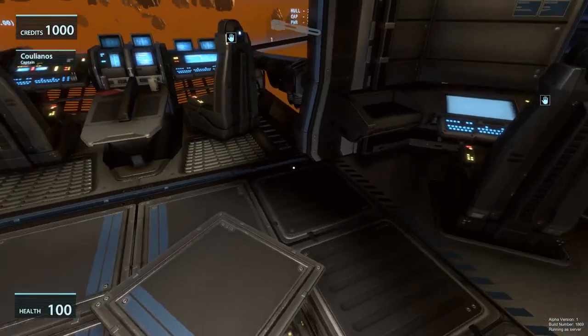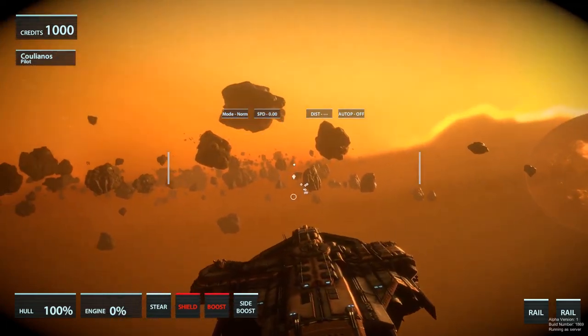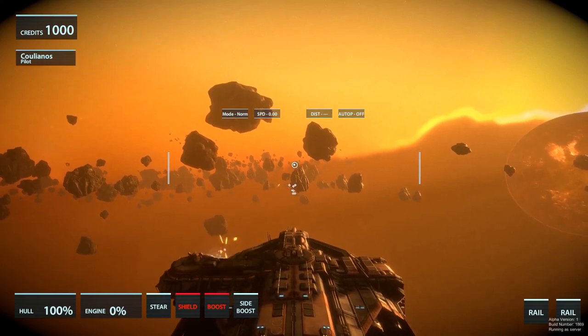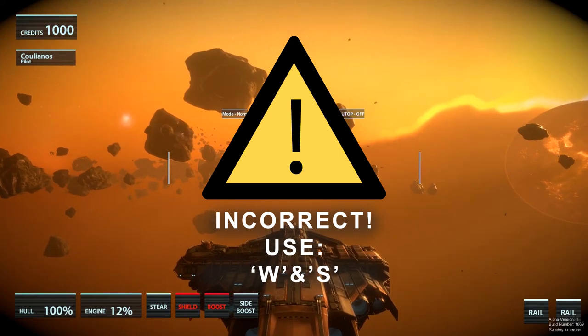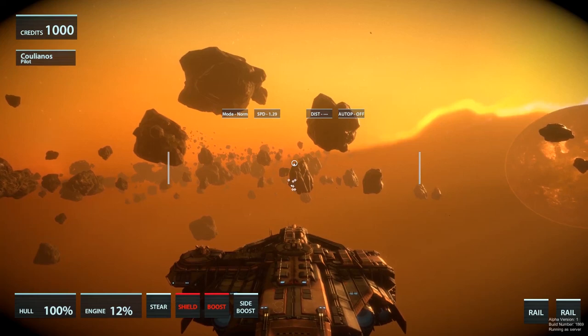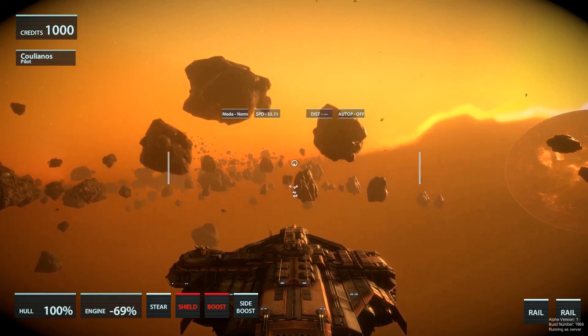So we jump back by pressing E and walk up to the pilot seat. First things first: rotating the ship is done by looking around with the mouse cursor. Shooting is with the left mouse button. Flying uses S and D for accelerating or decelerating. We can also enter a vector movement mode by holding Control, and then WASD will move the ship up, down, left or right.